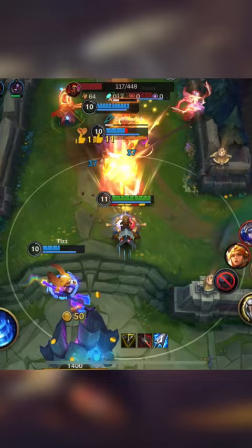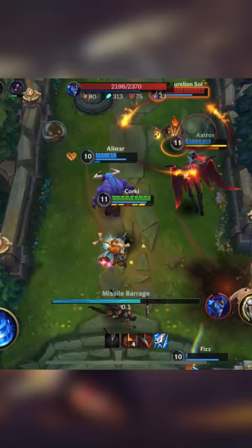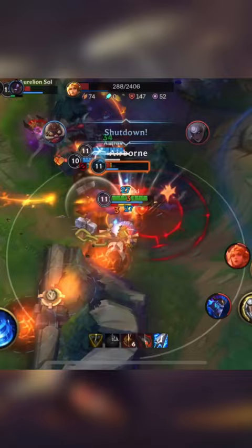At 2 items you're in your first big power spike and you only get stronger from here. You don't have any CC or self-peel, so play with your team and allow them to set up plays for you to do damage.